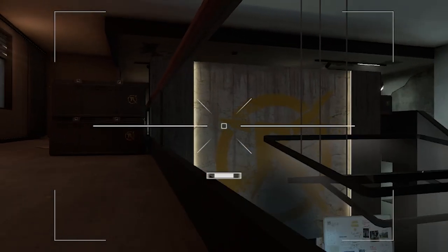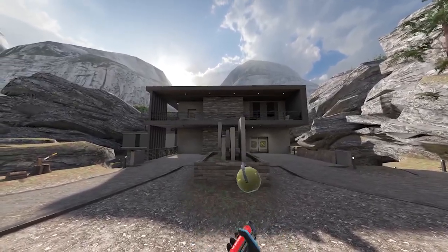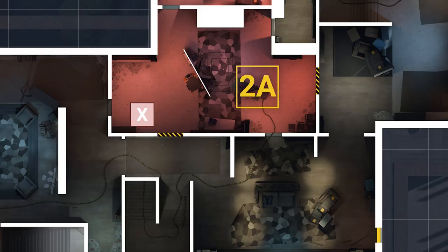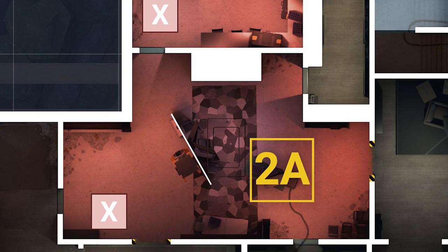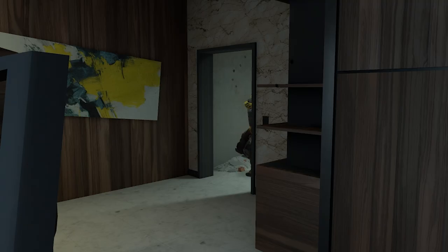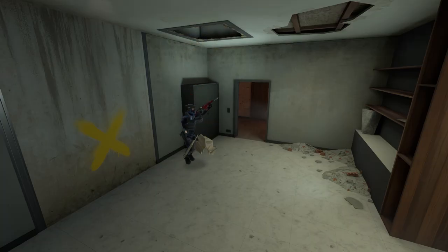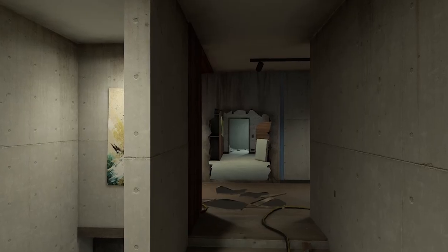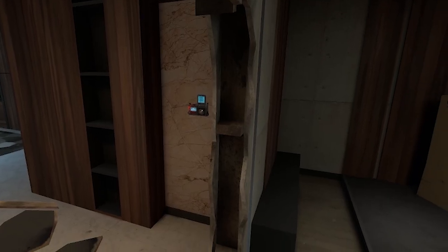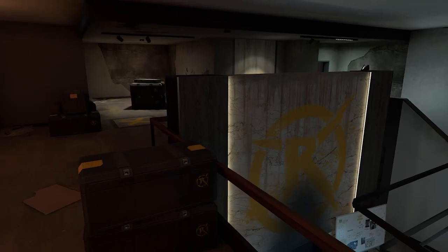For the A half, it's a very similar story: drone in, contest the space with utility, and then blow the walls into site. A site is an extremely difficult site to defend. If both walls are blown, the only spaces a defender can play in that aren't in the middle of the open are connector, AB door, and possibly this table as well. That's why you shouldn't try to do anything too fancy — just take fights. The two best spots to plant are anywhere you can see from this window and also in this corner, since you can deny the plant from outside.